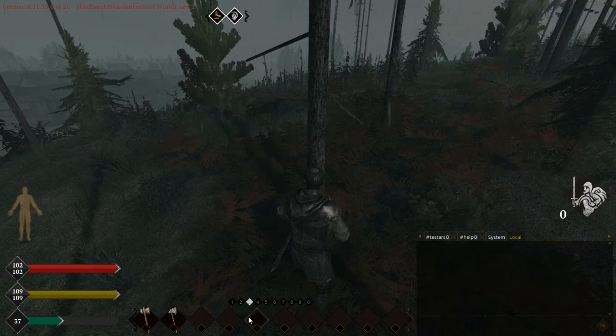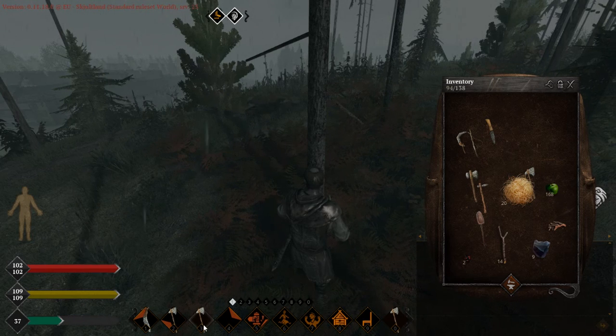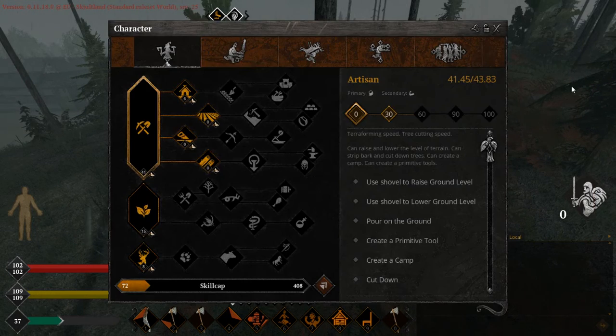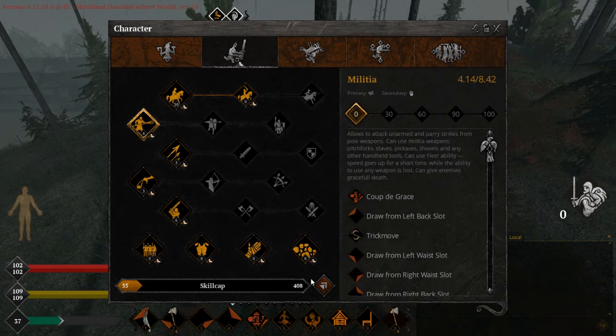So what you should do as a new player — you don't know, and suddenly stuff is not working. Now I did nothing, how should I know I should go into this combat menu and drag and drop these icons? But my axe is still not working.